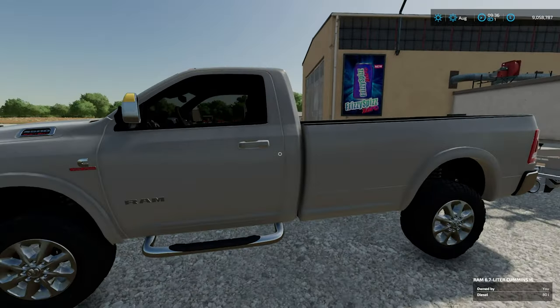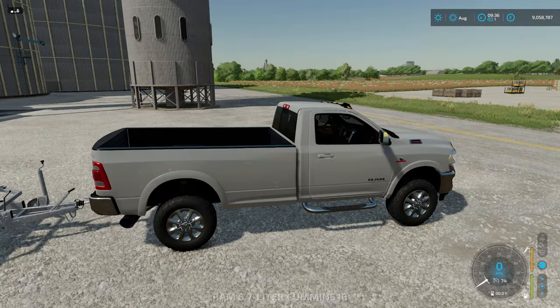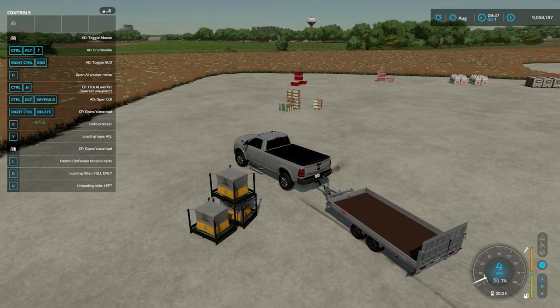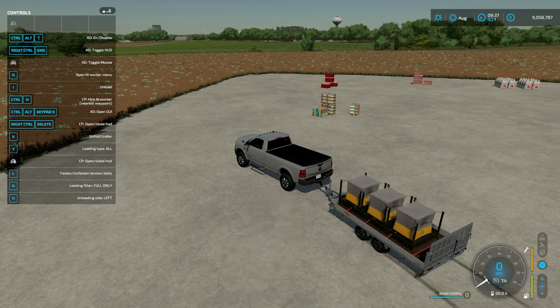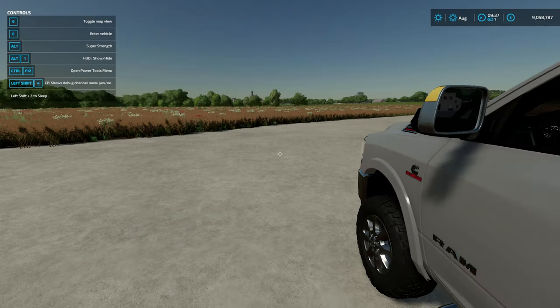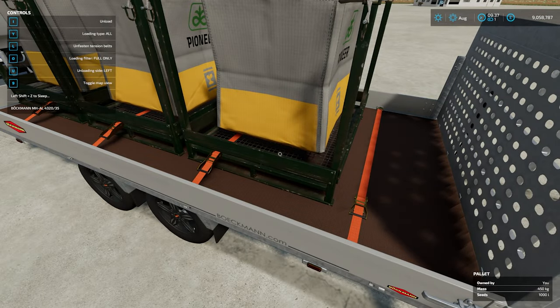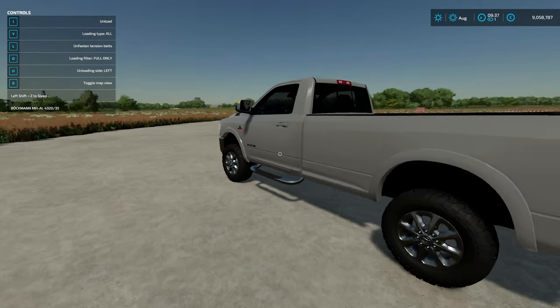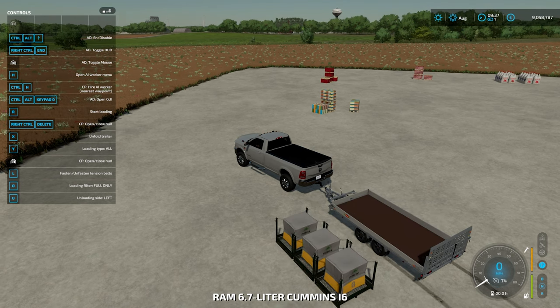If you jump in this truck - this is Ben Camper's Dodge, I'll put a link in the description - we'll pull up here. This is the Berkman trailer, you can find it in miscellaneous; this is a base game trailer. I hit the R button and there we go, three seed boxes loaded up and nicely tensioned down. Press I to unload - very simple.